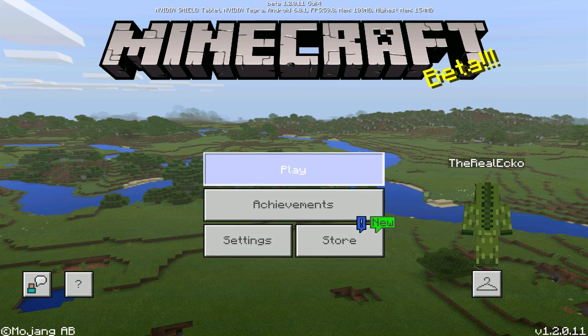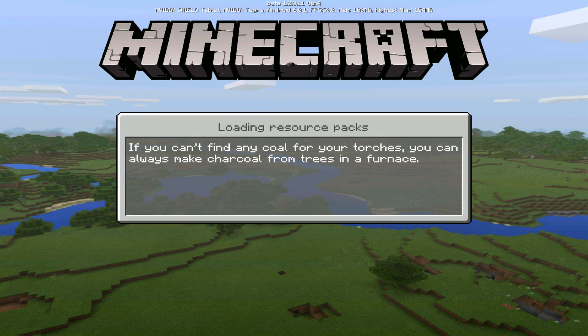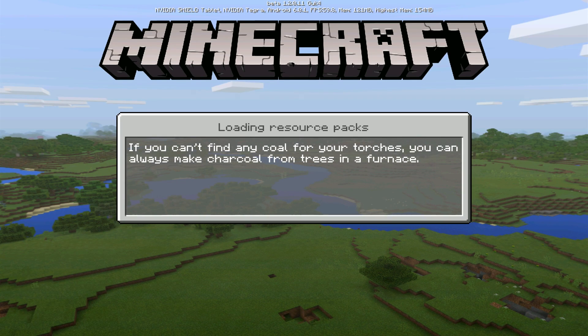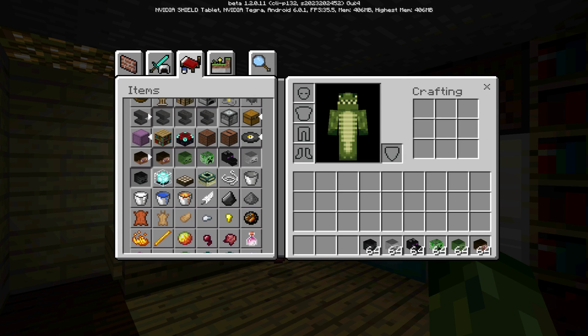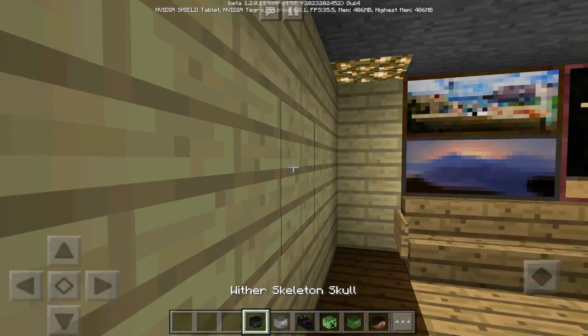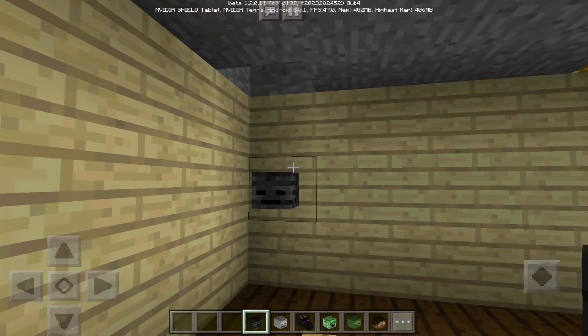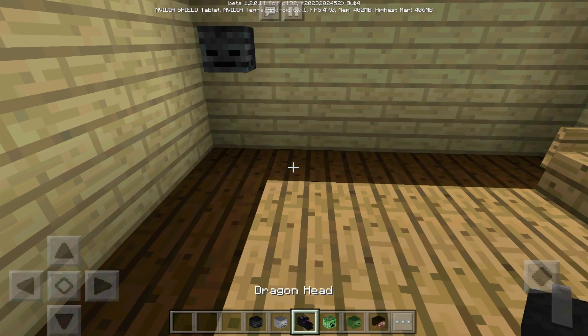Also, somebody else noticed in-game that we now have 3D animated heads. Previously for Minecraft Pocket Edition, heads in the crafting or creative menu weren't really 3D. Now as you can see them in the creative menu, they're looking kind of 3D styled. You can also see it in the hotbar as well.